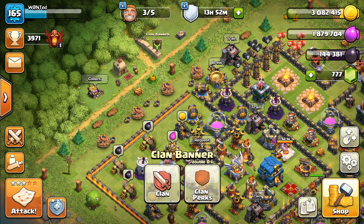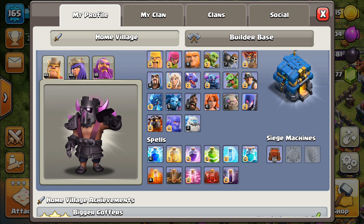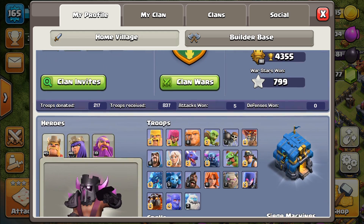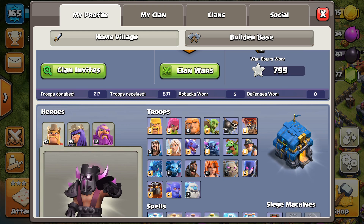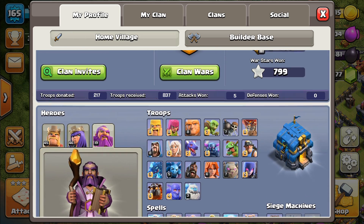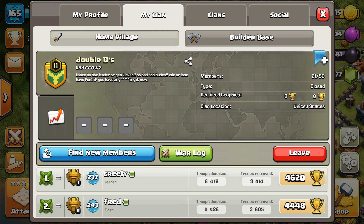They changed the profile look, which is really cool. I like the new profile look — it's something new. I like it; it's pretty slick. You can change between your heroes, which is cool. And your profile in the clan changed too. It's more modern, more professional.